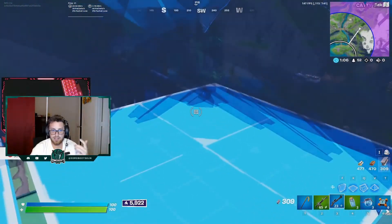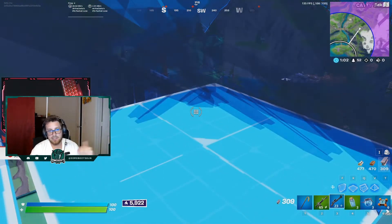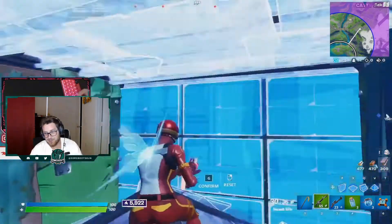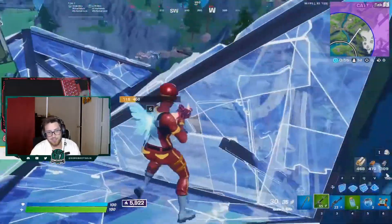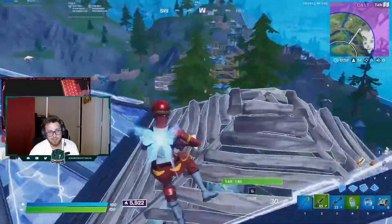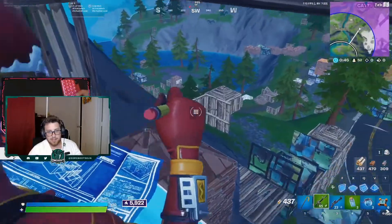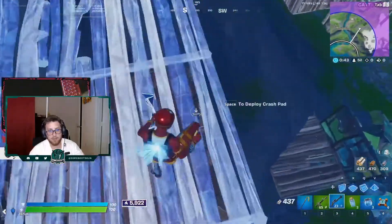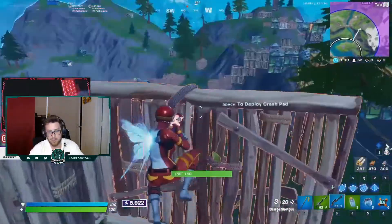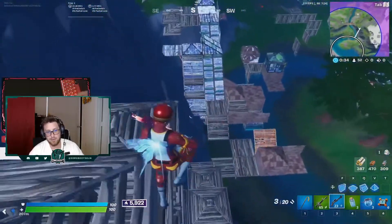Here's a perfect example of Klix visualizing his rotate. Instead of just seeing zone pop and trying to figure out where to go, he's looking and trying to see how he's going to rotate — doesn't jump immediately, grabs as much information as possible. And then once he predicts or visualizes a path, he goes ahead and starts moving. I'd recommend at any stage in the game to try and visualize your rotate and gather information before you start moving.